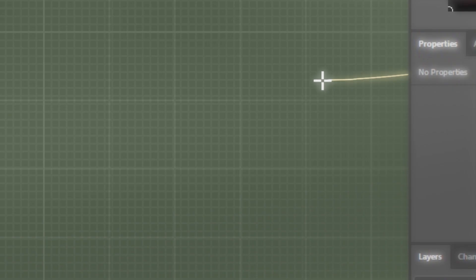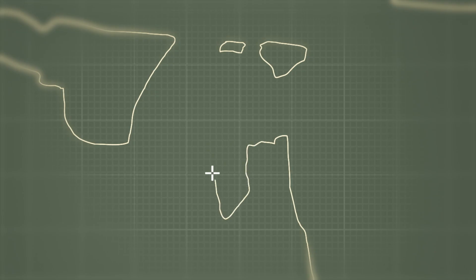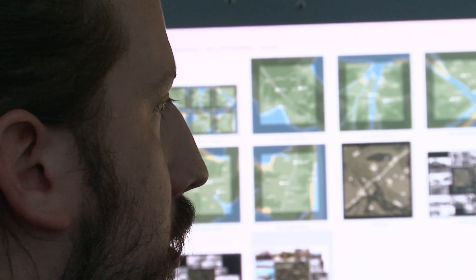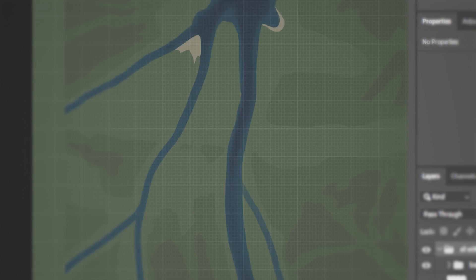The first things we tried to nail down was what kind of main natural features we wanted to have in the map. It is always good to have an axis going from east to west and from north to south — it really helps players know where they are on the map. They know: if I follow this river, if I follow this road, I will always end up in that location.